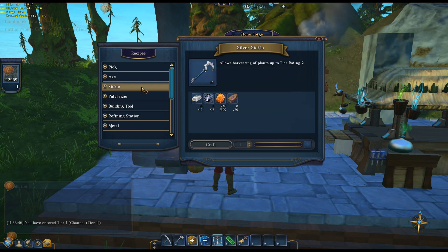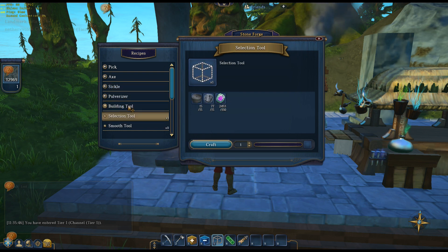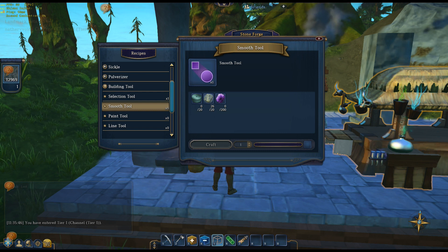The sickle will allow me to start gathering plants. I don't think you can do anything with them yet, but when they bring out alchemy like potions and stuff, I'll have plants already ready to rock. I also wanted to make the smooth tool, so let's add that to the list. Again, very ambitious episode. Now we've got 20 tungsten ingots — I have a list of everything I want so I know how much I have to mine before I can stop.